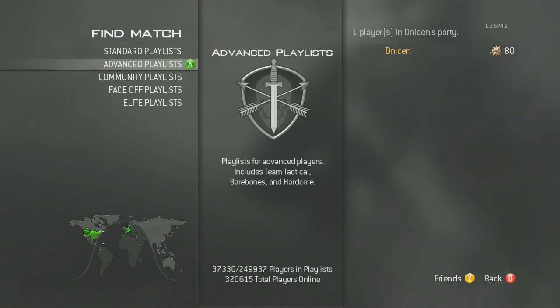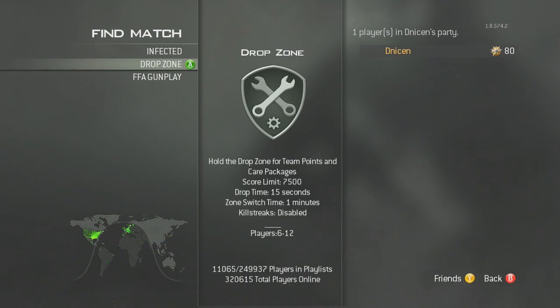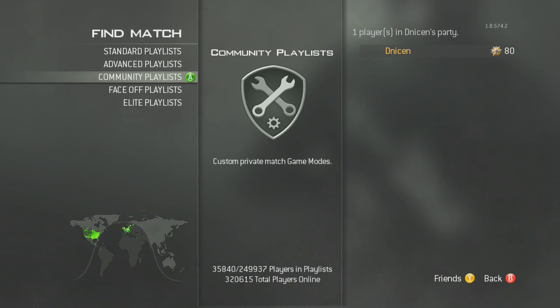Hardcore is great because it's a one-hit kill with the shotgun and noob tube most of the time. In the community playlist, Drop Zone is really good — you get a lot of snipers in there trying to quickscope, and you can just pick them off. That's about it, so let's go take a look at some clips.